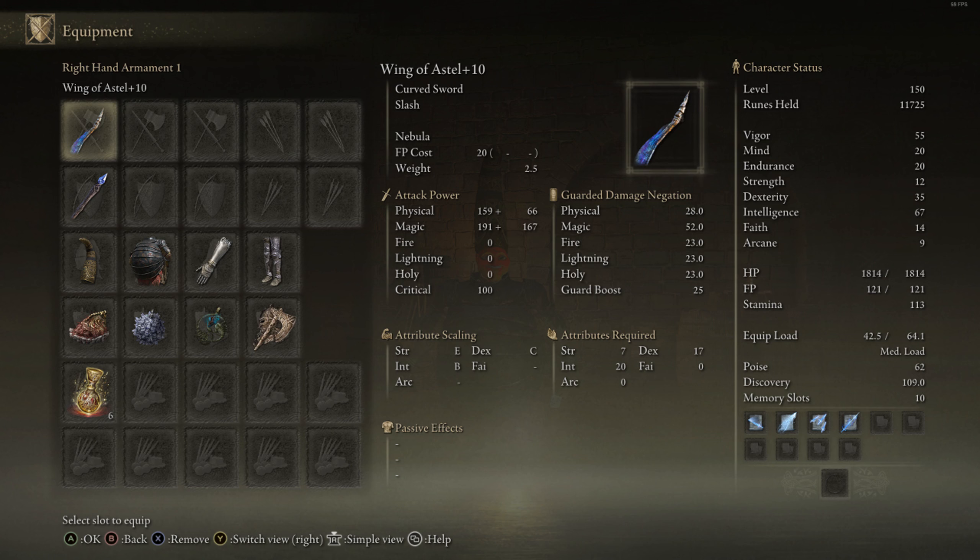At number four we have a Moonveil Katana build. The stats for this are 60 vigor, 25 mind, 20 endurance, 40 dexterity, and 49 intelligence. The Moonveil Katana is one of the best weapons in the entire game — it's quick, has decent range, a very good moveset, inherent blood loss buildup, and very good scaling with a B in dexterity and B in intelligence.